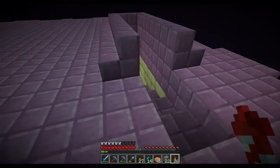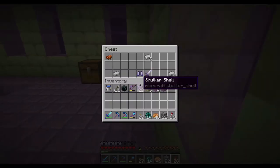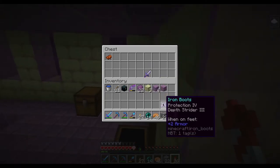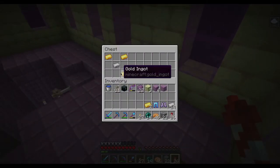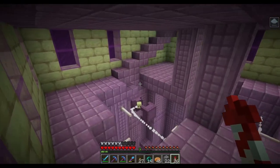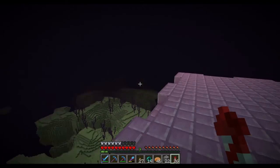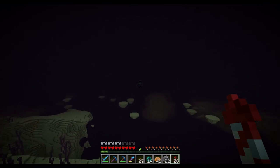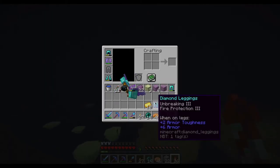I do see there's a treasure room here. So this room should have a few chests. Unbreaking, knockback, depth strider - yes please - and protection. Unbreaking, yes - I will take that. I will take those pants. Now we can get out of here and find us a new portal. So we're gonna change out these pants because these are better.